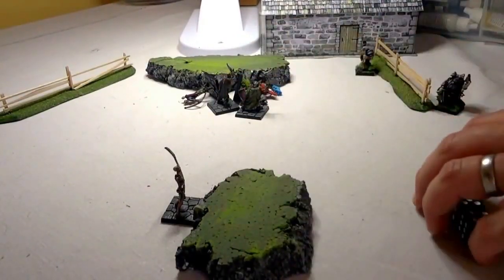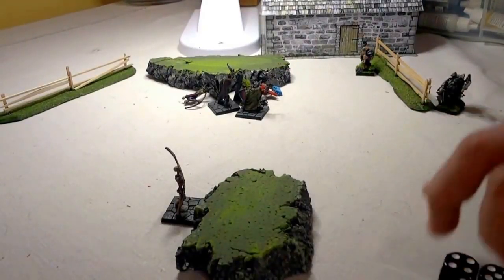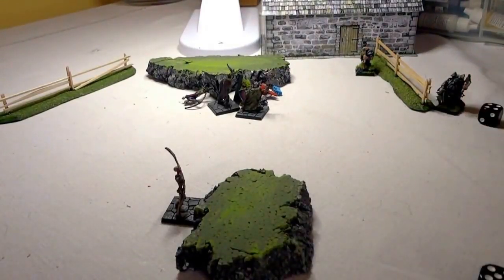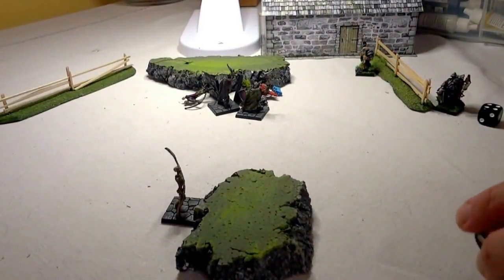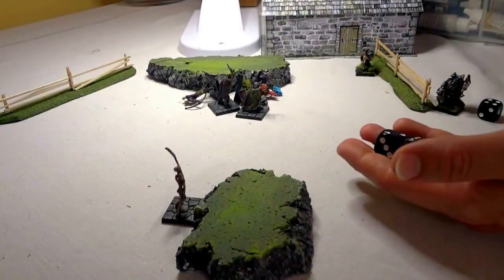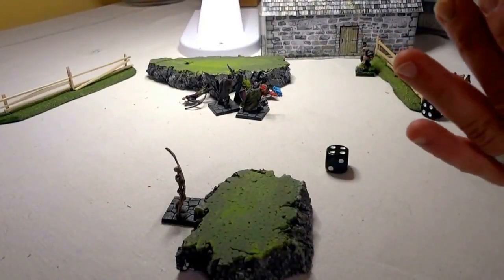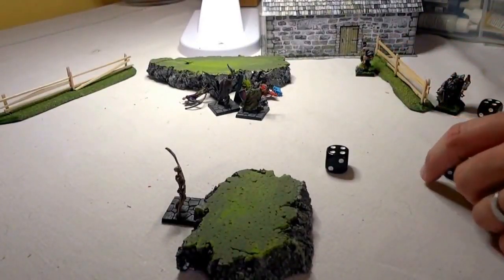I need to roll the dice first. He's going to get his hero activation for free, and I think it's in addition. So he rolls and gets one failure and one success. With the success, he can perform an action.